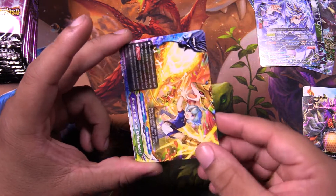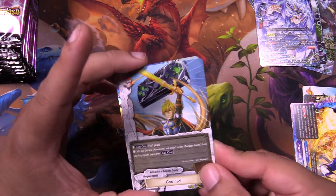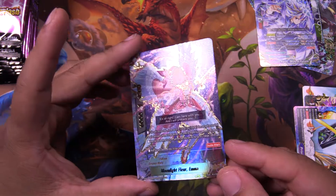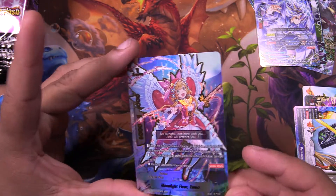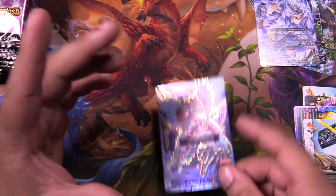Another Convulsion. We got Prismatic Soleil Diveshoot. Got a reprint of Continue. We got one of the new Emmas — the only new Emma in this. So nice.